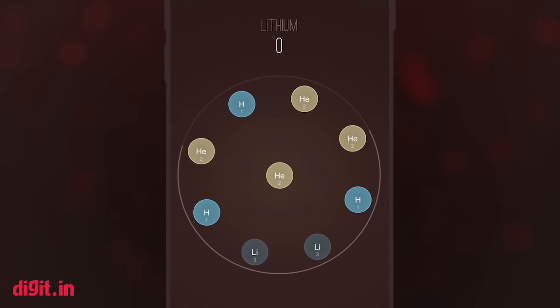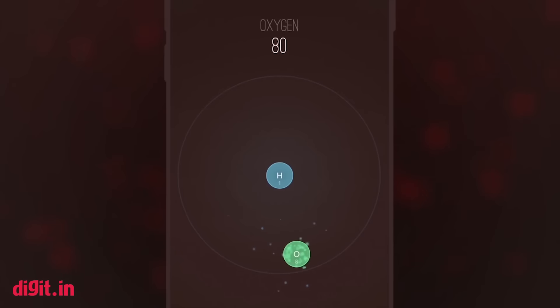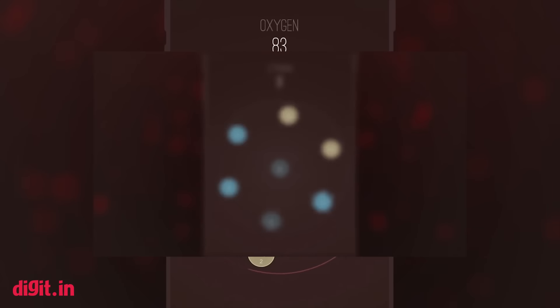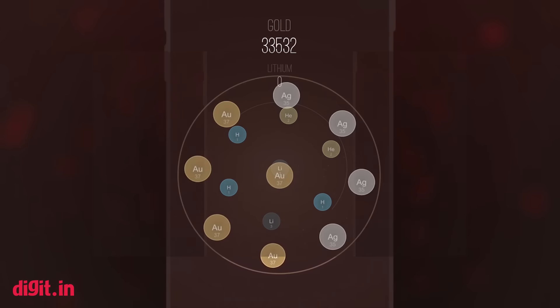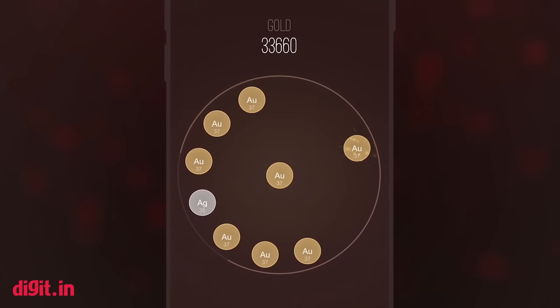Atoms — one for the chemistry head. The trick is to get the right combination of atoms and electrons to build your chemistry treasure chest. You begin the game with the hydrogen molecule and keep adding until you end up with those rare compounds and elements. Simple? Well, give it a shot.